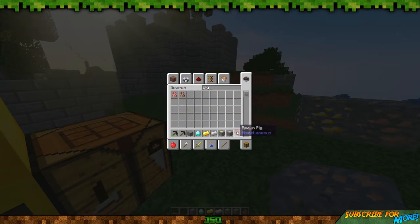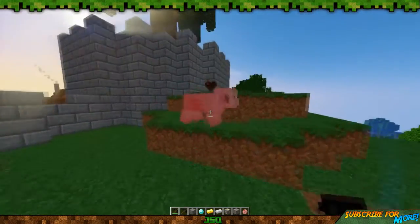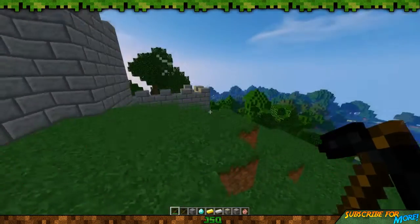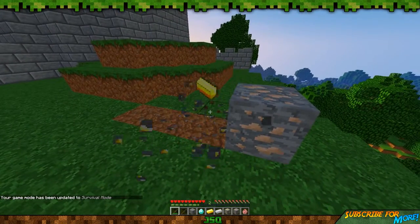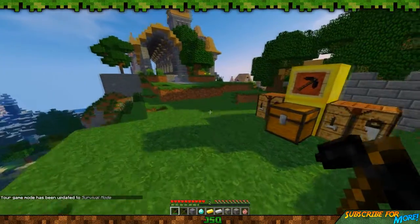I'm wondering if you can use it on a pig — it's probably a long shot, but if we spawn a pig and hit it with the Smelt Item Pickaxe... no, it doesn't work. I thought it might give you a cooked pork chop, but obviously not. Anyway, breaking the gold and iron ores again gives you gold and iron ingots.